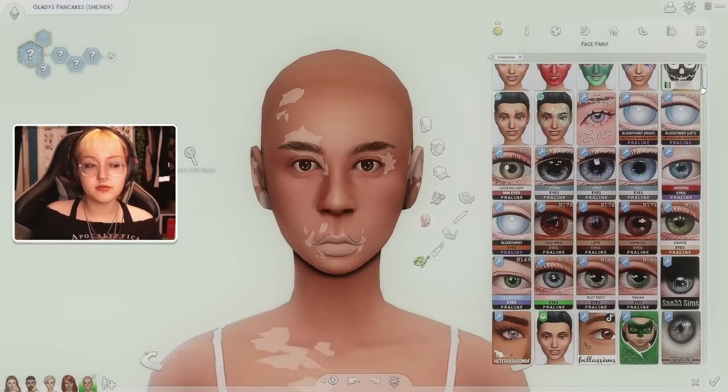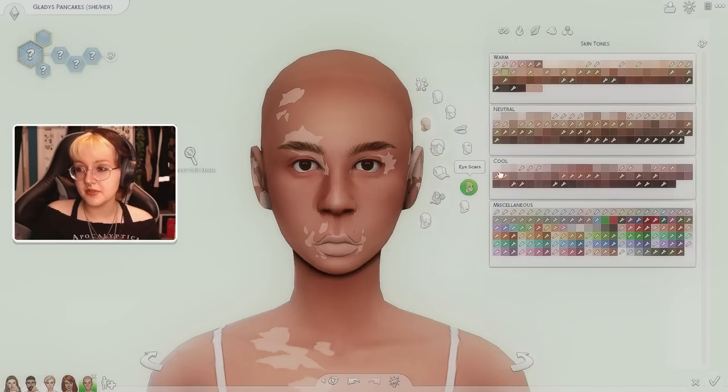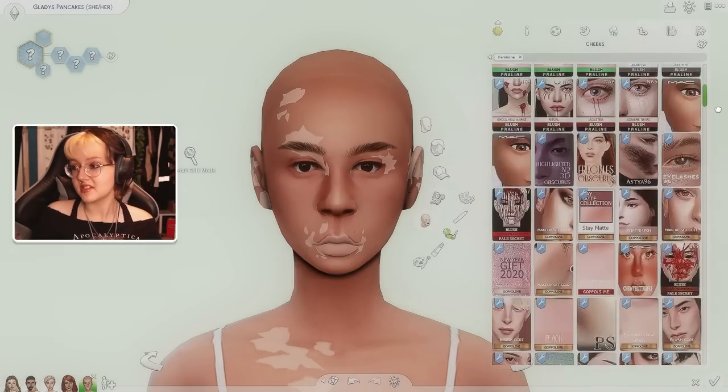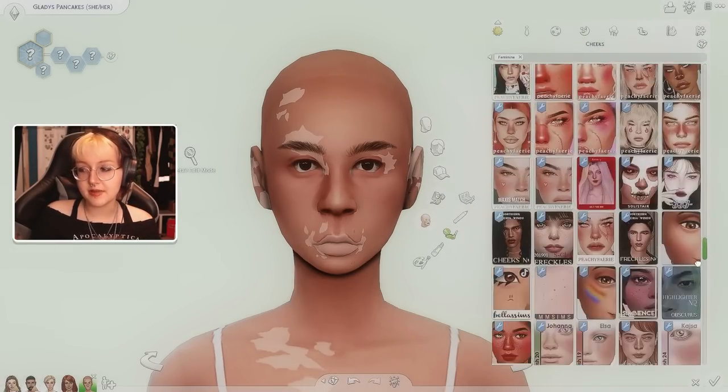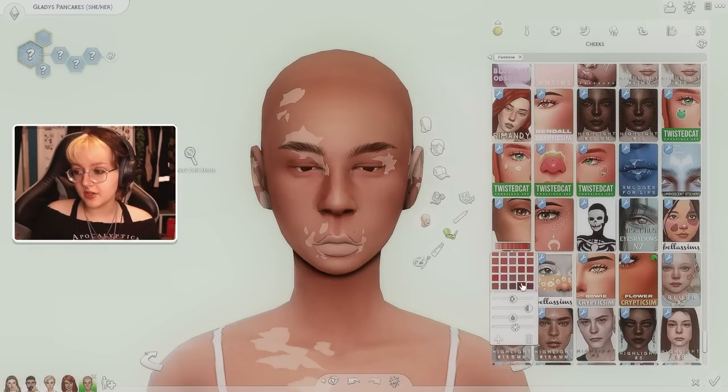Anyway, what color eyes? They both have brown eyes so we'll go with brown. I know nothing about townies — I feel like everyone knows so much, like all the Bella Goth stuff. I never played The Sims 2. I'm absolutely the worst person to ask about Sims lore, which is embarrassing given how many hours I have on this game. I just like making pretty people.